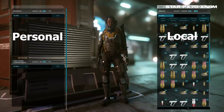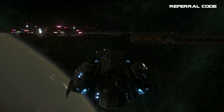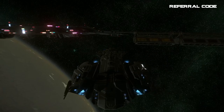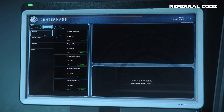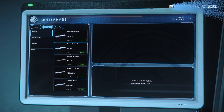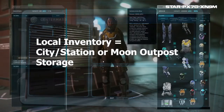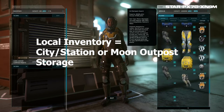You can also double click items. Now if you skip this step of equipping the item and leave the planet, you will not have access to those weapons until you return to that planet. The same goes if you buy ship components at the planet or at a station. You could head up to the Center Mass store on Area 18 to buy ship weapons. Once you purchase them they will appear in your local inventory and you'll need to go into the vehicle loadout manager to equip them. Otherwise if you leave the planet without equipping them you will not have access to them. Local inventory equals city, station, or moon outpost storage.